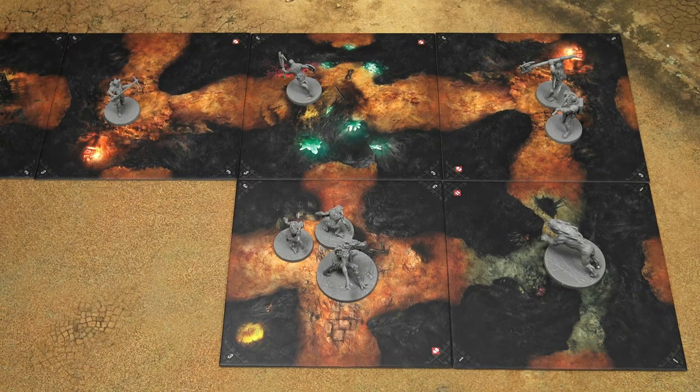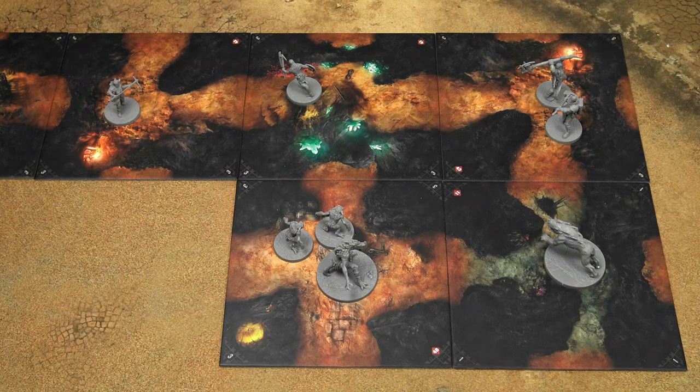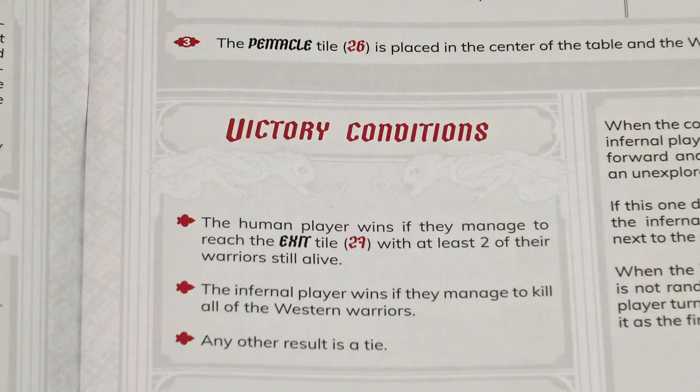The infernal activation phase works the same as the human activation phase — infernal creatures can move and then take an action, or take an action and then move. Both are optional and each warrior is activated one by one. The game then continues with subsequent turns until victory conditions are fulfilled. The game can also end in a draw. That's how you play Claustrophobia 1643. If you have any questions or comments, ask them in the comments section. If you like the show, please subscribe. My name is Branislav Berec, you've been watching Game in a Nutshell — hope to see you next time.